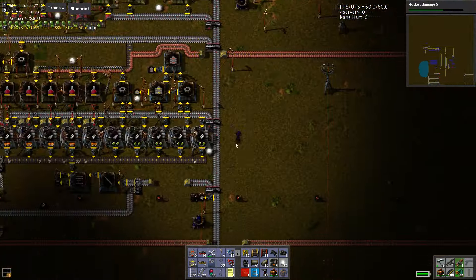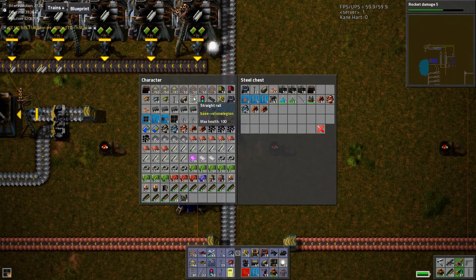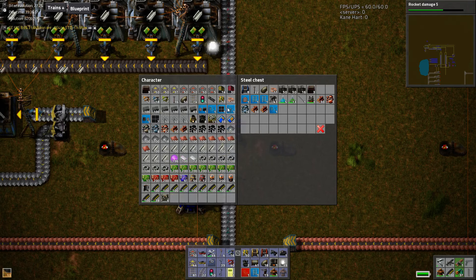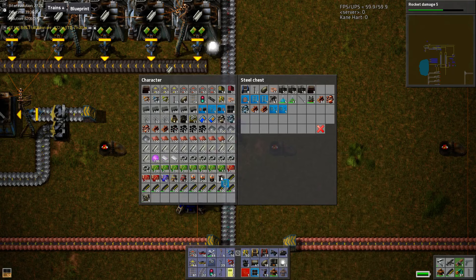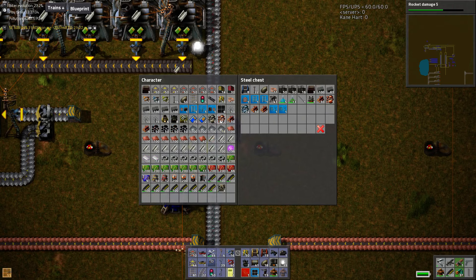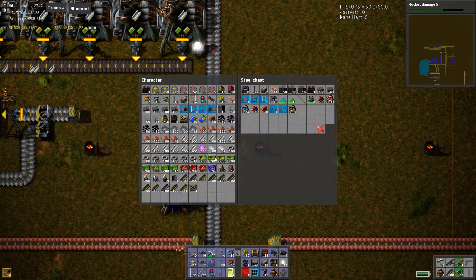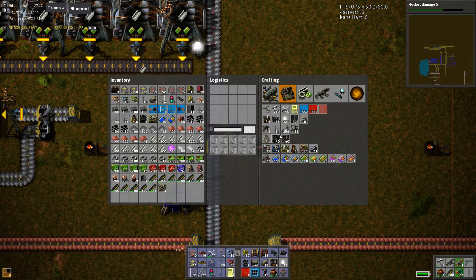There we go. We need to get rid of some of this stuff — it's nice being able to move around the base though faster. I'll get rid of these guys too. I want this on my bar somewhere. That's what I want to make, and then we can get rid of some of the ores and that wood. I should get some more stone on me — it's always good to have some stone on you. Solar panels are getting made — perfect.